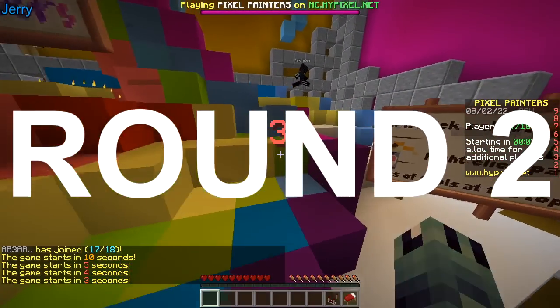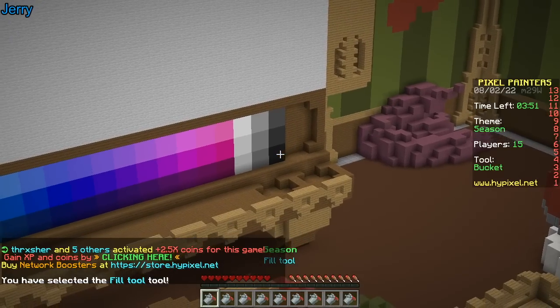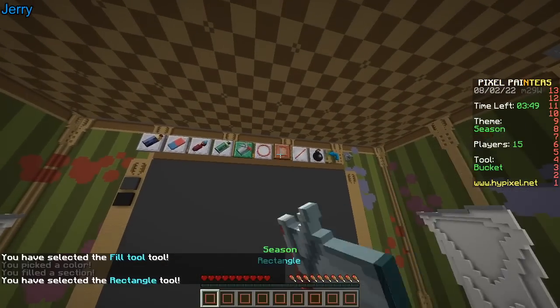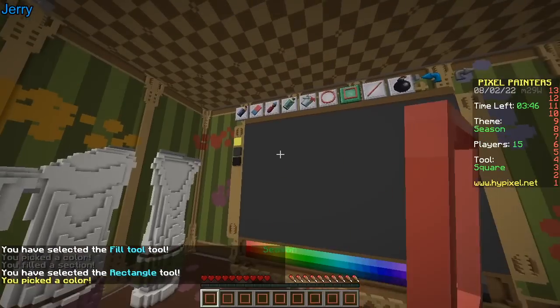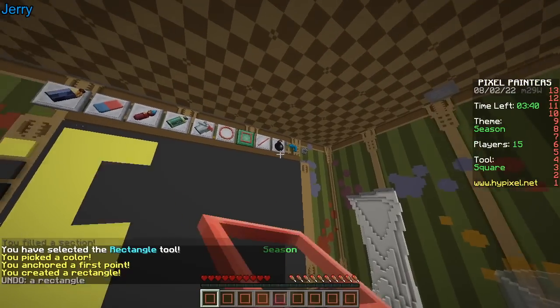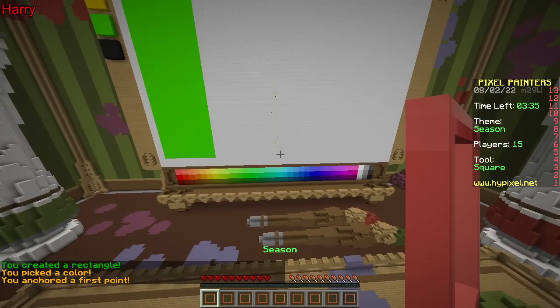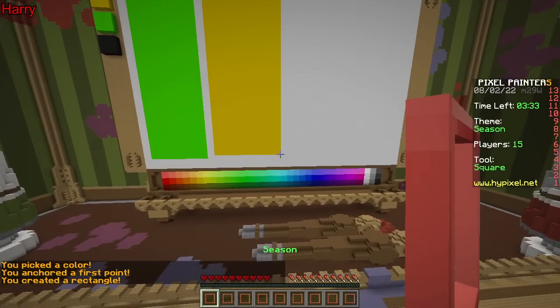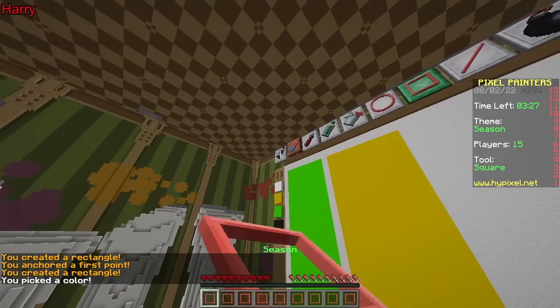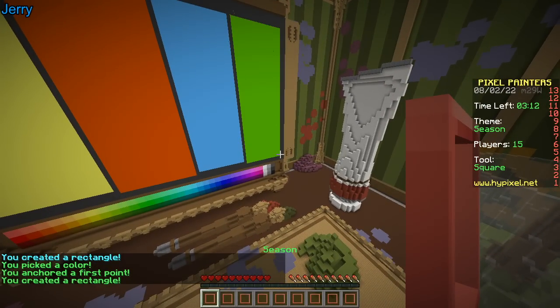Second round: Pixel Painters. Season — that's a tough one. Yep. I am going to make four rectangles. Alright, that's what I was gonna do. Typical, always stealing my concepts. Copying again? He's always stealing my concepts. Quite hard to make four equally sized rectangles, huh?